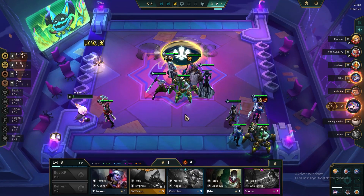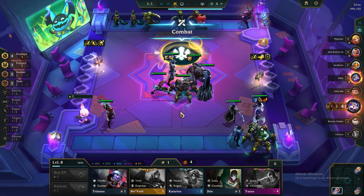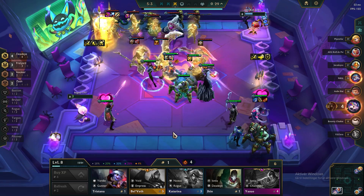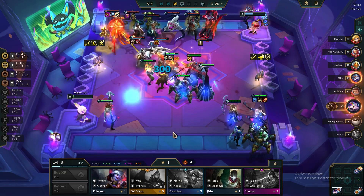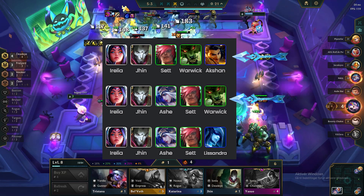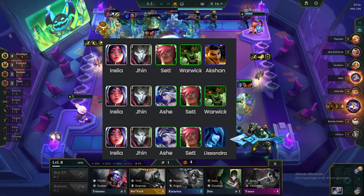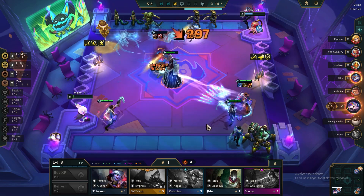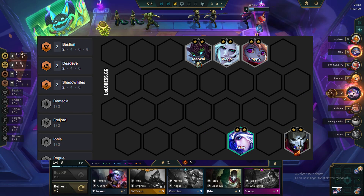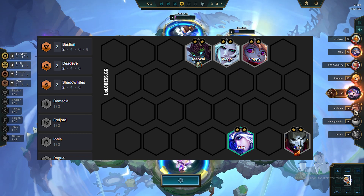You want to start the game with a lose or win streak if possible, otherwise just try to avoid losing too much health while building up gold as fast as possible. One opener to look for is Aurelia, Jhin, and Zed, then adding Warwick plus one Deadeye unit. You can also play Aurelia, Jhin, and Zed with Ashe and Lissandra. Another strong opener is Maokai, Kobi, and Diego, adding Jhin and one other Deadeye unit. Jhin will probably be your item holder for Aphelios since he's already a Deadeye unit.